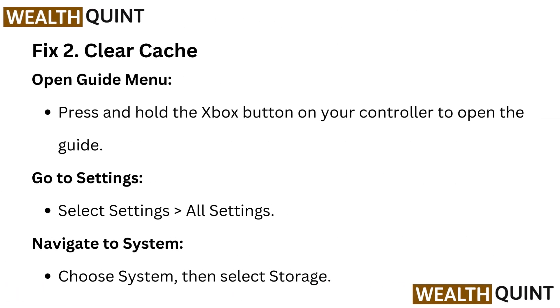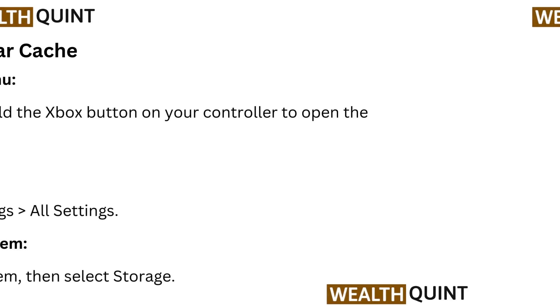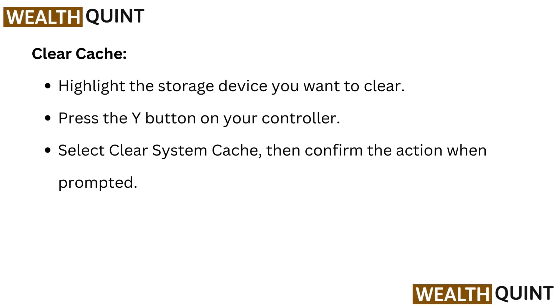Fix two: Clear cache. Open the guide menu — press and hold the Xbox button on your controller to open the guide. Go to Settings, select Settings, then go to All Settings. Navigate to System, choose System, then select Storage. Clear cache — highlight the storage device you want to clear, press the Y button on your controller, select Clear System Cache, then confirm the action when prompted.